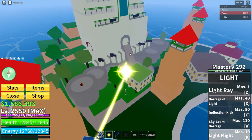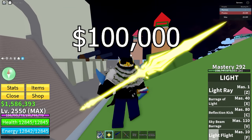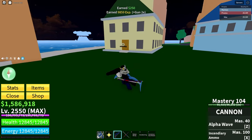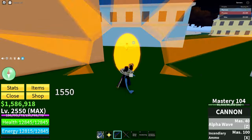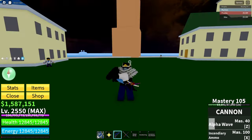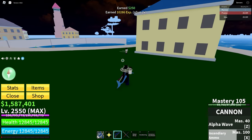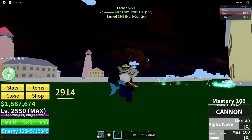Cannon. The Cannon can also be bought from the Advanced Weapon Dealer for $100,000. It has a special click ability that shoots an explosive bullet, but it takes a long time to reload. It has two abilities: the first is Alpha Wave, which shoots and knocks the enemy back really far. The second is Incendiary Ammo, which shoots three shots leaving flames on the ground. And that's Cannon.